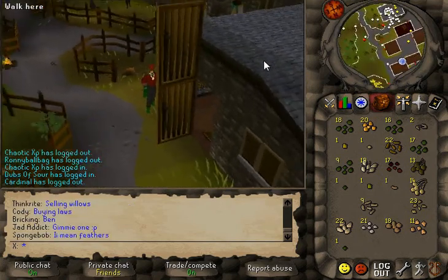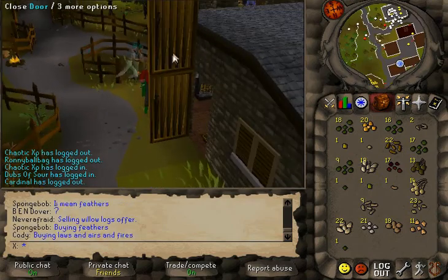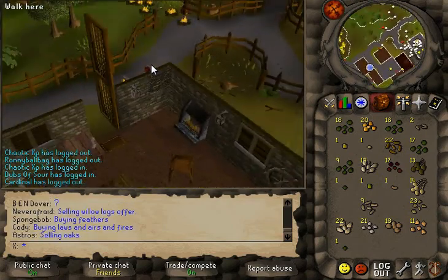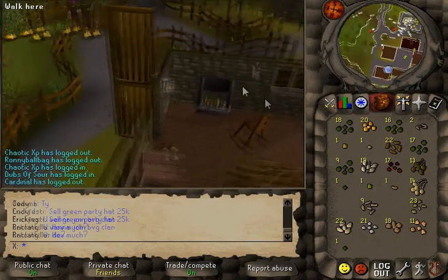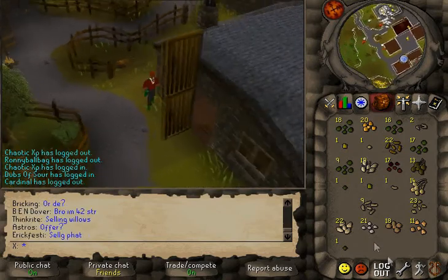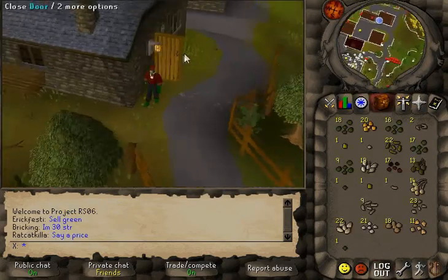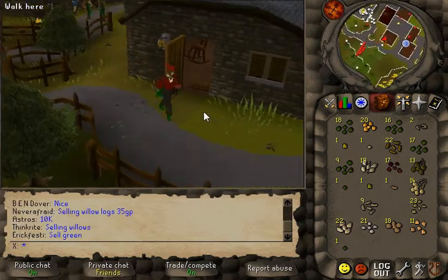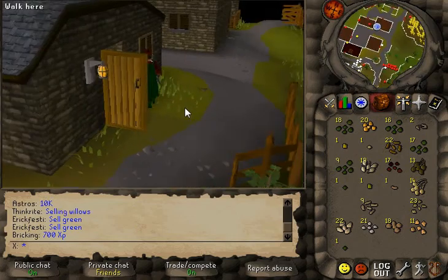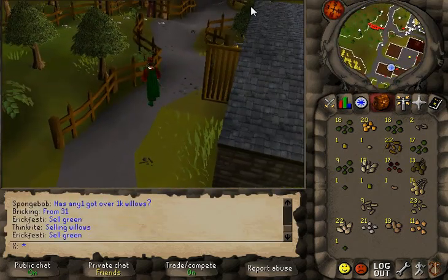This is a more general bug. Every time you go up and down the stairs you get a double door effect, which pretty much makes two doors every level. This happens with all the doors in the game, and the only way to fix it is to re-log. As you can see, after re-logging it's fixed, but that's a pretty major bug because a player goes up and down stairs all the time and re-logging every time is quite a hassle.